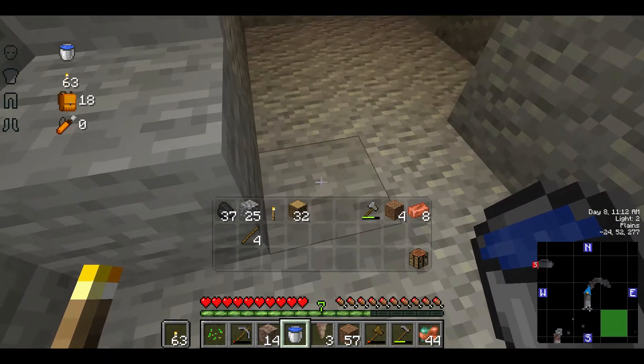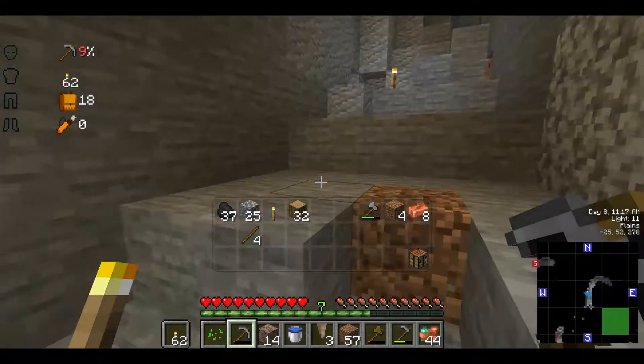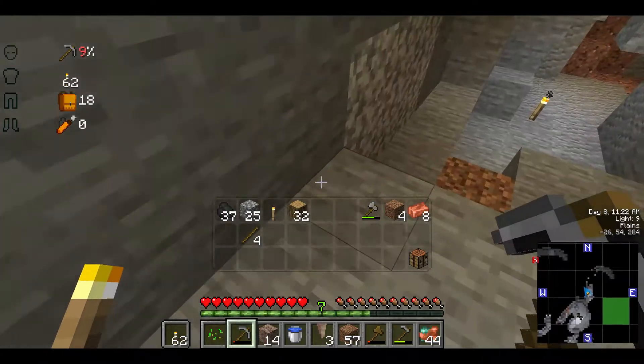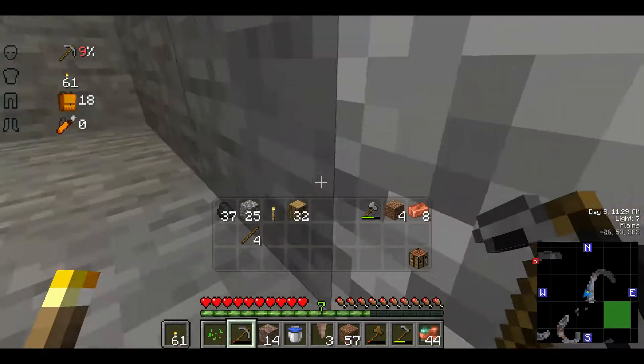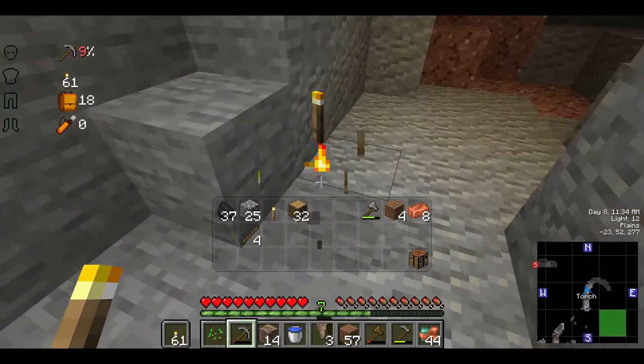Luckily, I had taken my own advice and the advice of others and had some spare blocks with me, because there have been times before where I've had to go back mining cobblestone because I ran out of materials to tower back up to where I had been. Going back down here, I'm checking the light levels as I go along. Light level 6 allows a hostile mob to spawn, so we want to make sure we are placing our torches so that our entire area has a light level of 7 or higher.